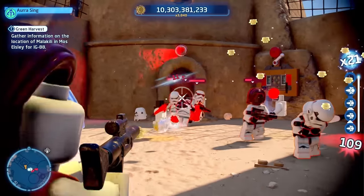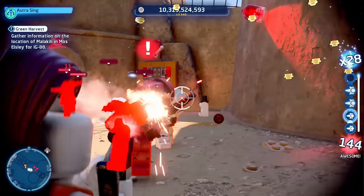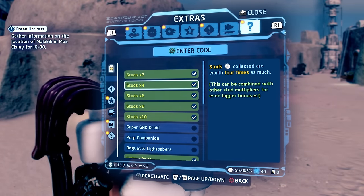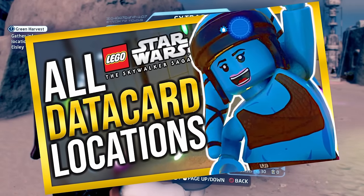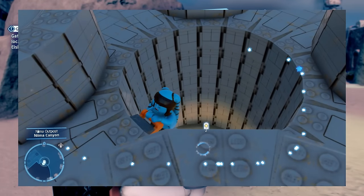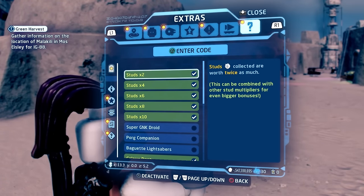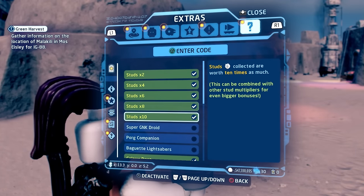This alone is not enough to rake in 2 billion studs every 5 minutes — you absolutely need the stud multipliers. These are unlocked in the extras screen. You need a data card and a certain number of studs to unlock the next level. If you don't know where to find data cards, I just put out an excellent guide on where to find all 19 data cards in the Skywalker Saga — I'll leave a link to that video in the pinned comment and in the description, and there's also a link popping up in the top right corner now. You just need 5 data cards to unlock all of the stud multipliers, and once you do unlock them, you'll make back all of the studs you spent on them in the first place.